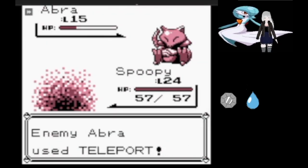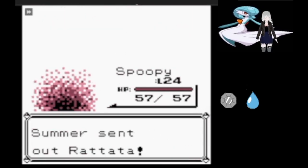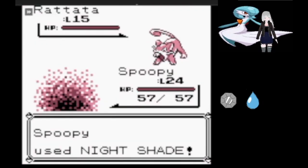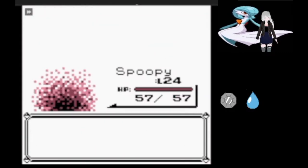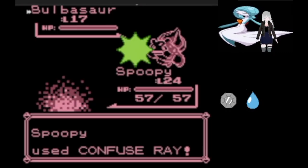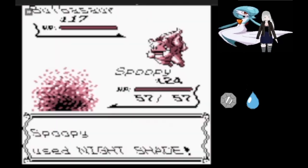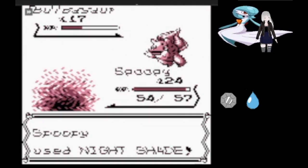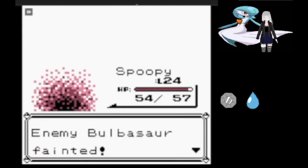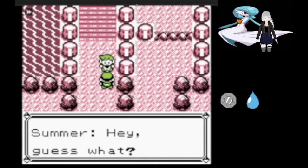Pidgeotto goes down without a problem, bringing out Abra, who can do nothing except try and fail to escape using Teleport. Rattata can't touch us before it goes down to Nightshade. Bulbasaur comes in and is immediately confused but manages to land a Leech Seed anyway. As annoying as that normally is, Bulbasaur just isn't able to handle the Nightshades from the level 24 Spooky.